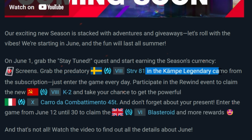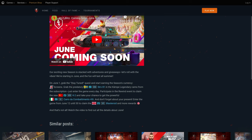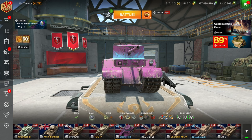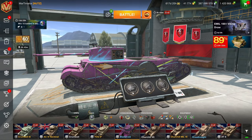On June 1st it starts, and you can get the Strv 81 with its legendary camo from a subscription — just enter the game every day. You can also have a chance at the K2. Don't get too excited about the Carro though — the Carro is not great. And the Blasteroid, a pink TOG, is also obtainable, and you need it.